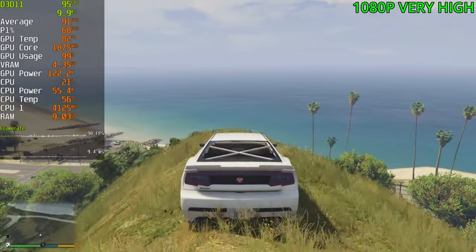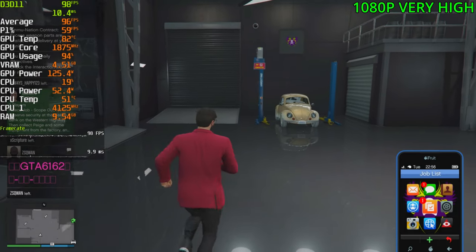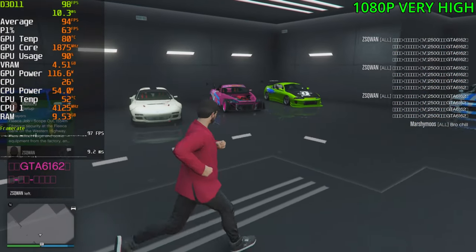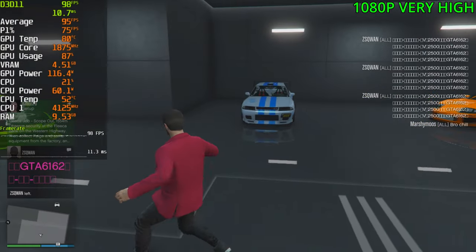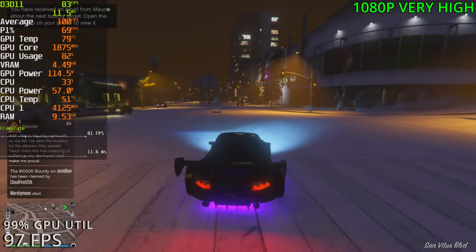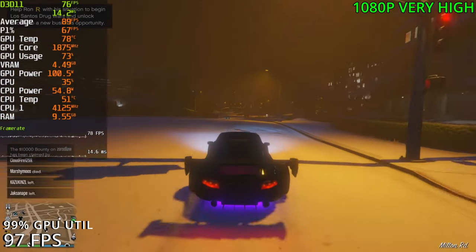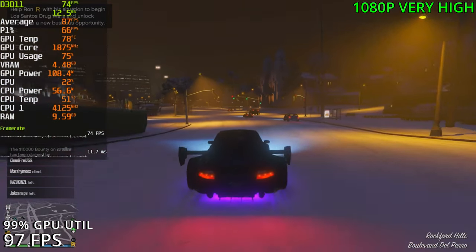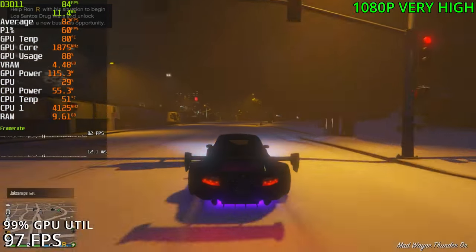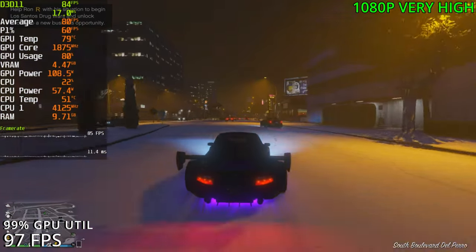Jumping into GTA Online to compare FPS. In online we're getting CPU bottlenecked, sitting in the 80s FPS. We need a far better CPU for online pretty much, but we're still above 60 FPS. We have a Ryzen 3700X, which is a great all-around CPU for this card, though it will cause CPU bottlenecking at times at 1080p. Still above 60 though, so no major issues.